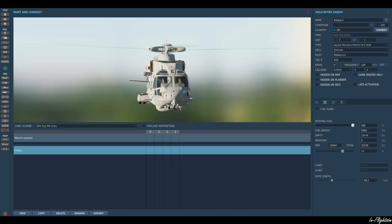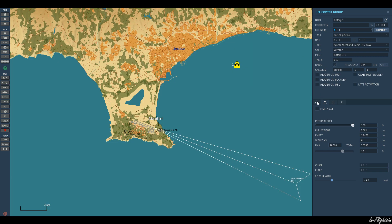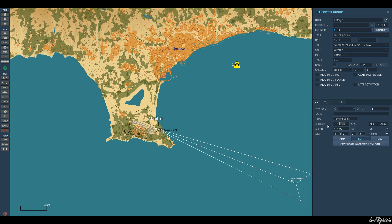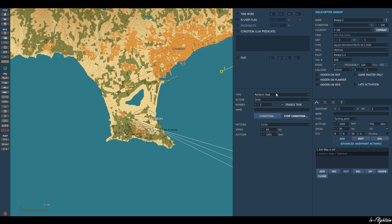I'm going to have him just orbiting here on the coast of Limassol, just flying around. Nice model. So let's have him at 1000 feet. He'll come to waypoint 1 and at waypoint 1 he's going to perform a task — it's going to be an orbit.